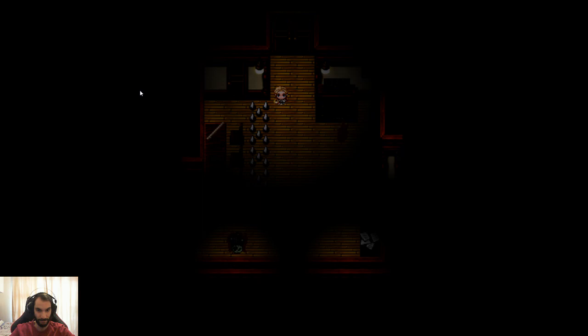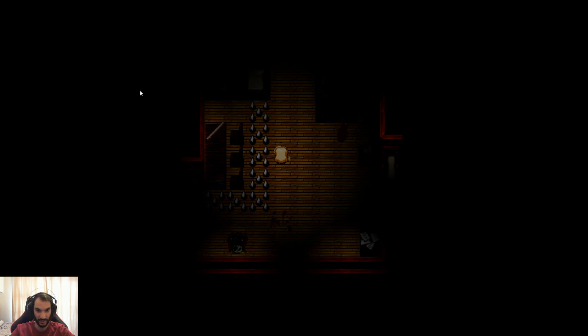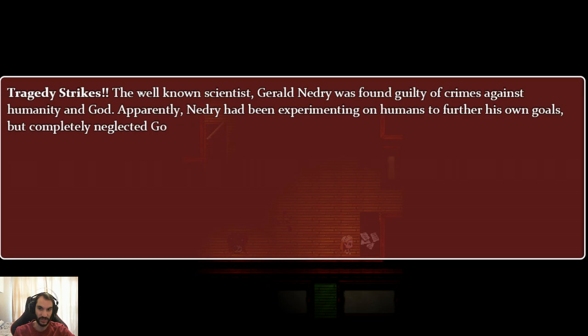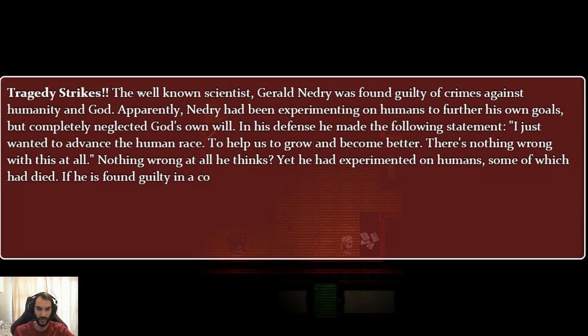Use a study key to unlock the study. Why the fuck is there a zombie on the floor? It's news clippings — the well-entited Gerald Nerdy was found guilty of crimes against humanity and God. Apparently Nerdy has been experimenting with humans to further his own goals, but completely neglected God's own will. In his defence he said 'I just wanted to advance the human race, to help us grow and become better. There's nothing wrong with this at all.' Yet he experimented on humans, some of which had died. If found guilty in the court of law he will hang for his crimes.